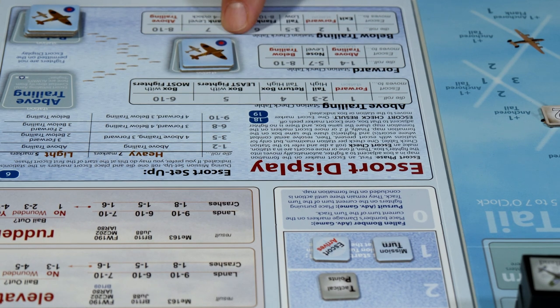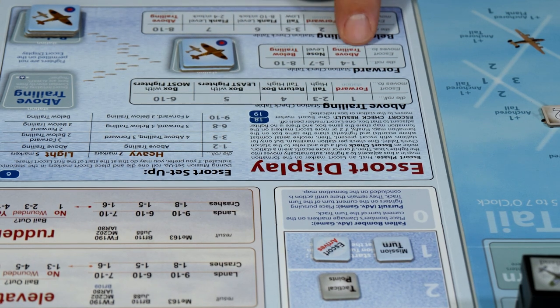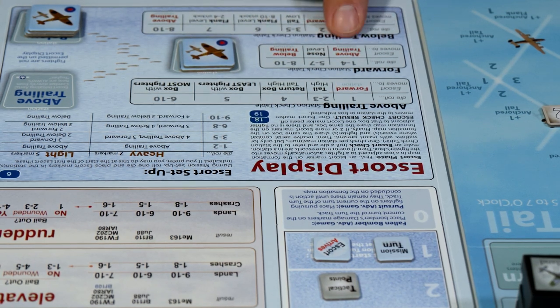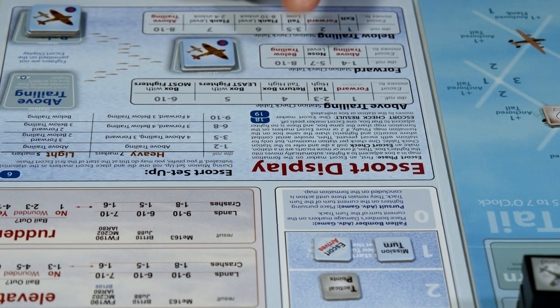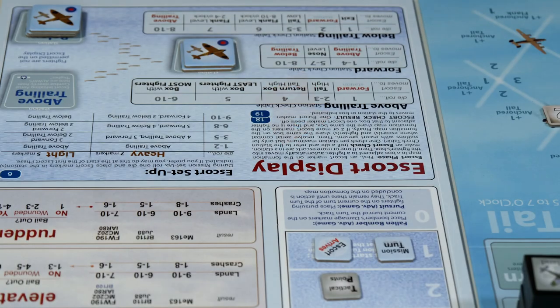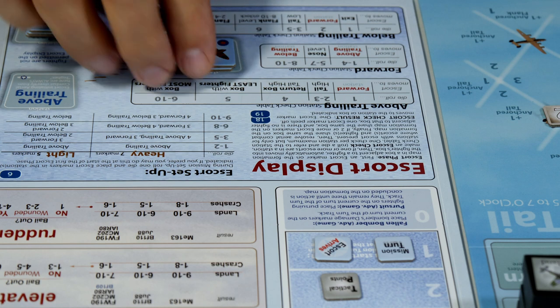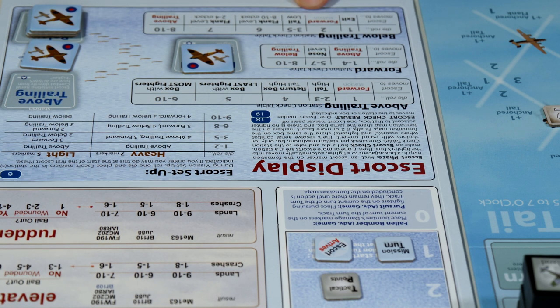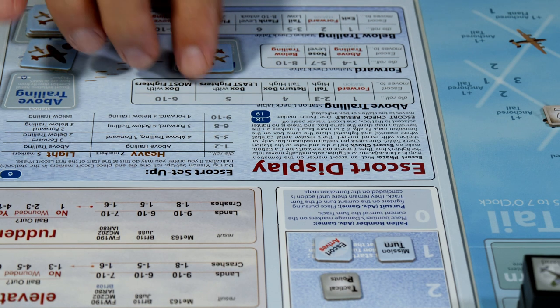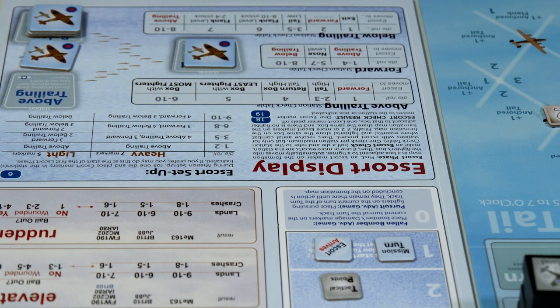The first one I'll roll for is the forward section. If we get one to four it goes above trailing; eight to ten goes below; five to seven is nose level - and we're hoping they're not at nose level. We get an eight which is below trailing, so this guy will come down here. We're going to leave him right there because now we're going to roll for the below trailing separately - we don't want to move the same guy twice since they have different numbers for different quantities of aircraft.